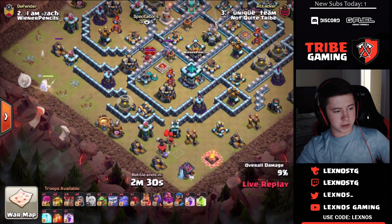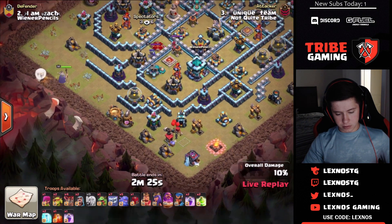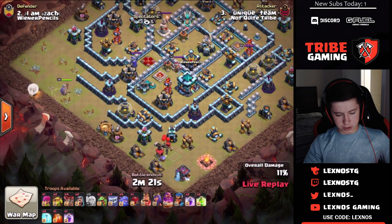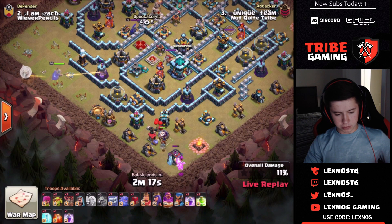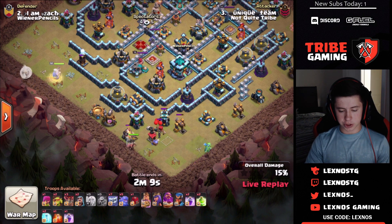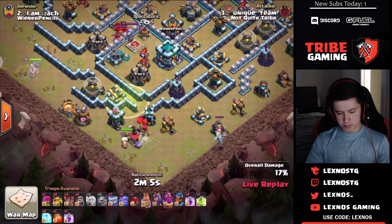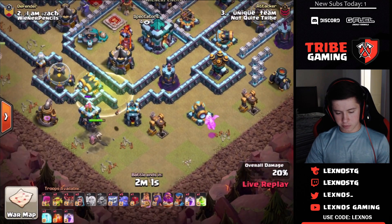He's gonna have to make a funnel over at the 6 o'clock side. Will he use his king or the siege barracks for that? There goes a baby dragon with a balloon in front to tank for it, trying to make a little bit of a funnel. Here comes the king — he does not have any wall breakers, so he's just gonna jump straight into the town hall compartment.